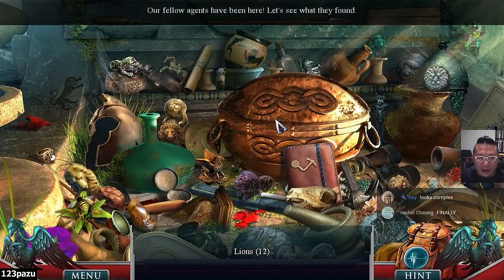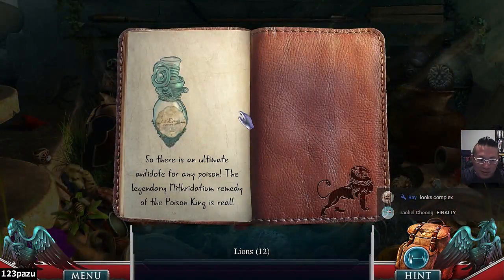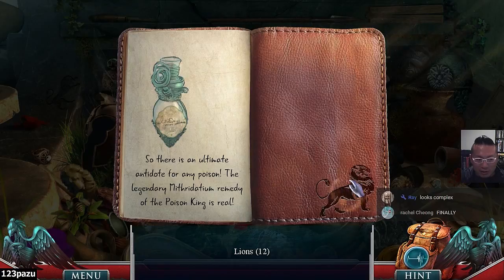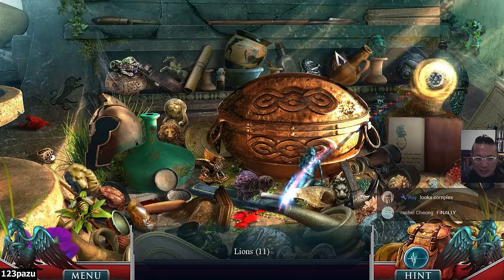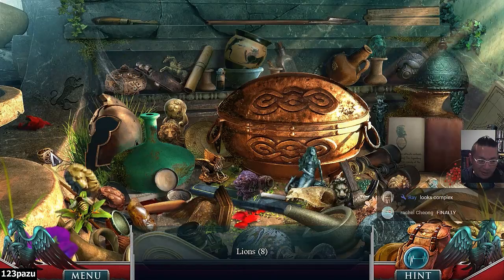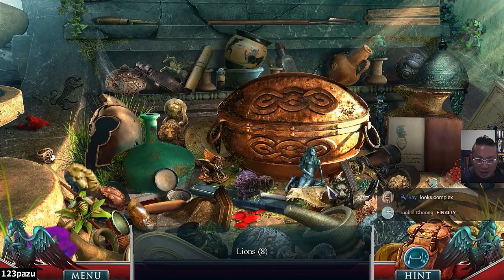Our fellow agents have been here — let's see what they found. There's an ultimate antidote for any poison: the legendary Mithridates remedy of the poison king's wheel — it's like the light elixir. Let me find that one fast — we can still save them. But where can I find these antidotes? They're hiding somewhere, definitely somewhere out of place.